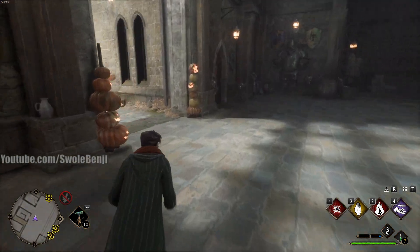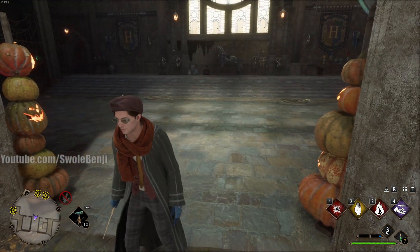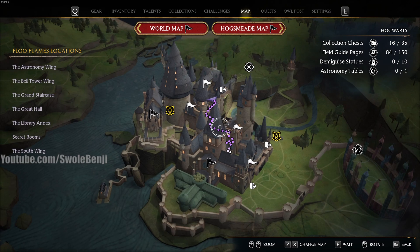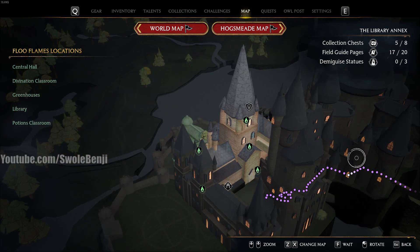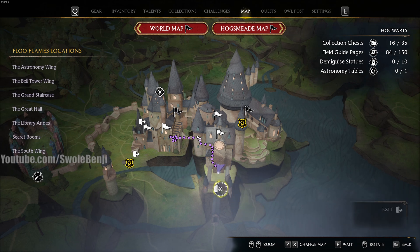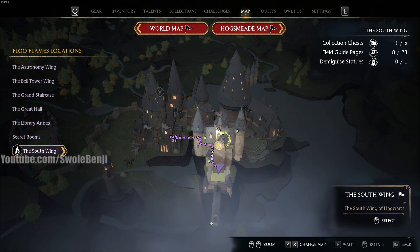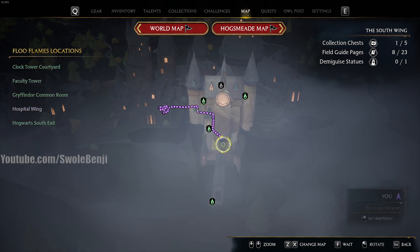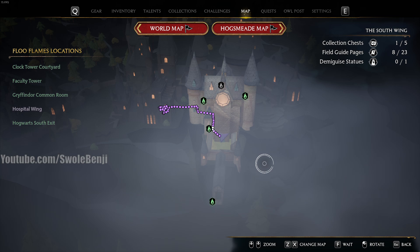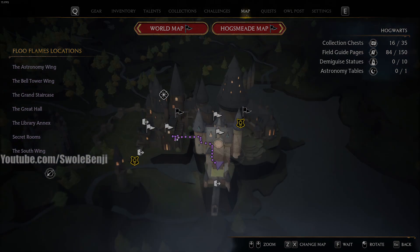On the map, this is where it's located. Swing the camera around to the very front of Hogwarts right here — this area is called the South Wing. Click on that, and the closest Floo Flame is the Clock Tower Courtyard. There you go, that's where it's located.